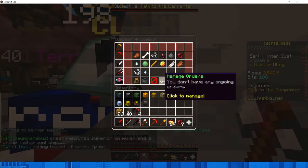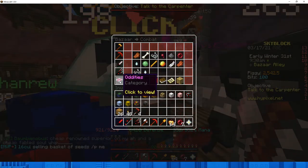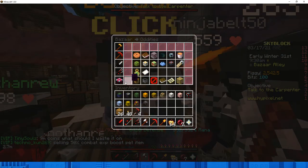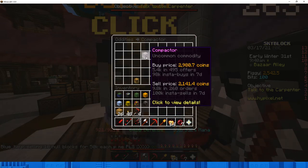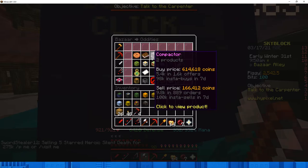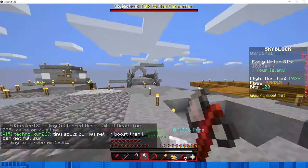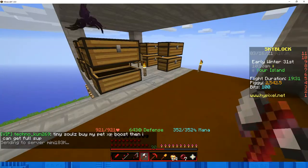After that, you should have a couple of thousand coins from punching wheat. Go to the enchanting table — you're going to click on the compactor. As you can see, they're really cheap right now, only 3k. You should have at least 10k from your wheat-punching session. After you buy the compactor, you also want an auto smelter, because the compactor won't work without an auto smelter.